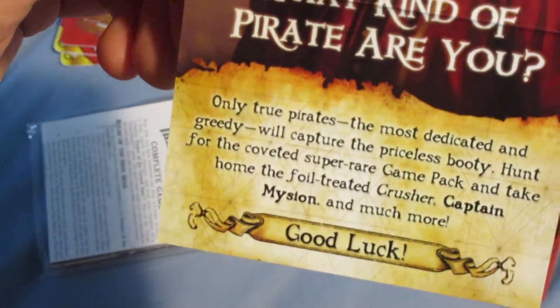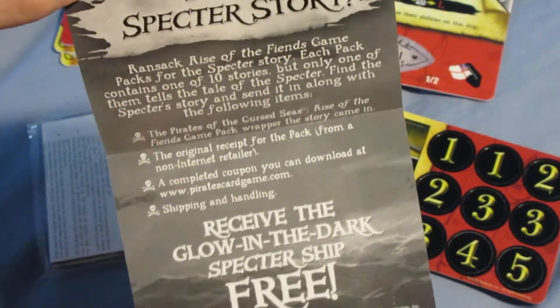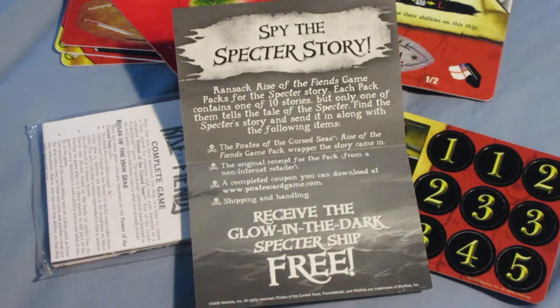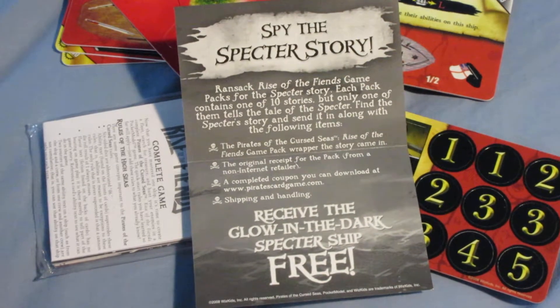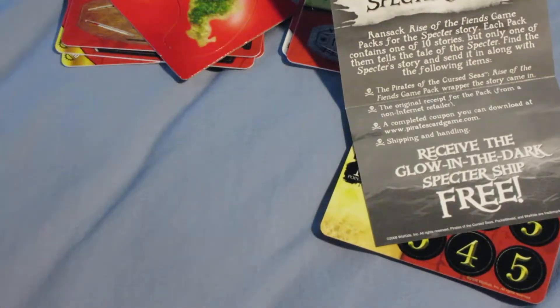Here's an ad for the super rare pack, basically saying you should want to get it. This was the set where the super rare pack was really common compared to other sets — it might have been the most common super rare pack, along with Savage Shores, the last set. The Specter is a lot more rare though — it's one of only two glow-in-the-dark ships in the entire game. The other one from this set is a mega card, the Delusion, a ten-masted junk for the Cursed, and it only came in plunder packs. I don't have the Specter yet — it's one of my most wanted ships. It's not super great in-game, similar to the Delusion, but it's not terrible either. And of course it glows in the dark, so it's cool.